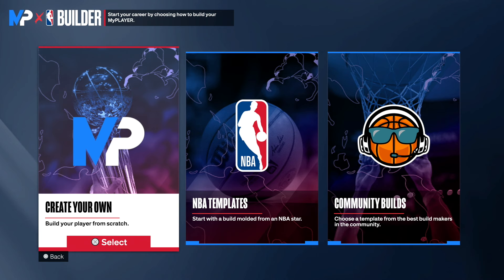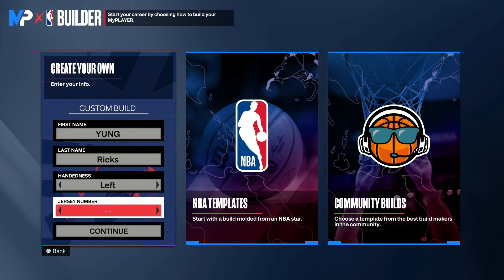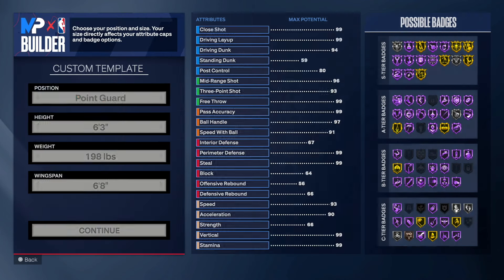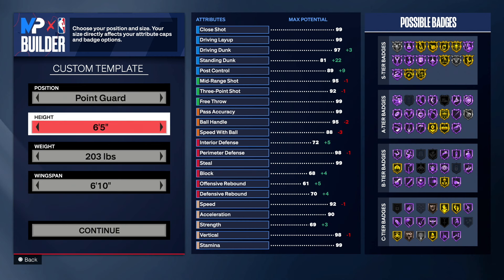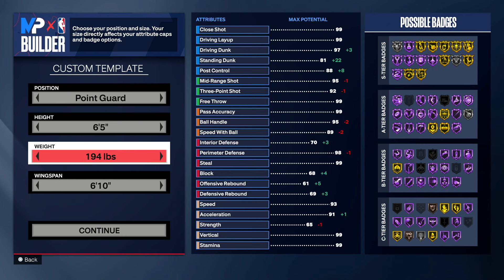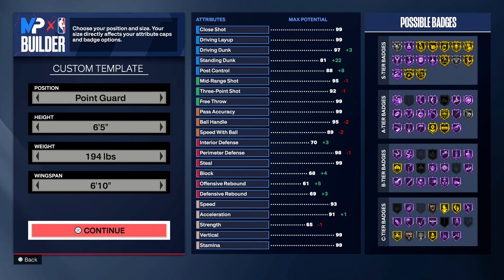So once you're in the MyPlayer builder, click your own build. Pick the best hand you shoot with — I'm gonna go with left. Jersey number I'm gonna go with 13, but you can pick your favorite number. Once done, continue. The position you want for this build is point guard. Make the height 6-5. A lot of people don't have 6-5 builds — I remember back in 2K20, 2K19, 2K18 I used to see a lot of 6-5s. Weight you want to go 194. Wingspan you want to keep at 6-10 — we want to keep it neutral.